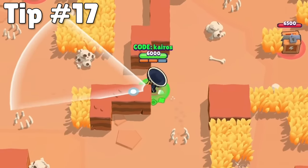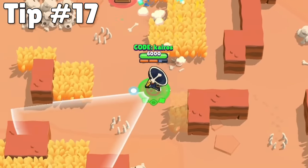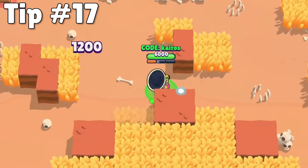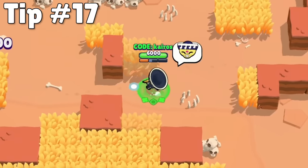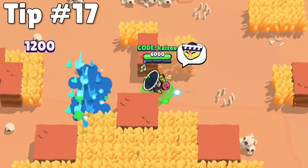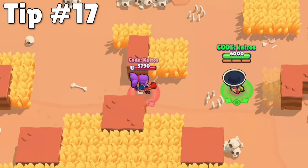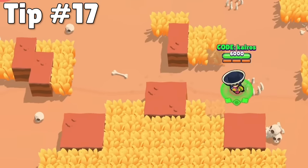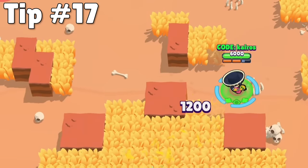Obviously it's a good idea to check bushes so you don't get caught off guard, especially when you're playing showdown. But if an enemy has recently walked into the bush, you might not have to check it because there will be little footsteps entering into the bush. These little footsteps can also be used to track the direction that enemies are moving outside of the range of what you can actually see on your screen. Just keep in mind that these footsteps do disappear over time.